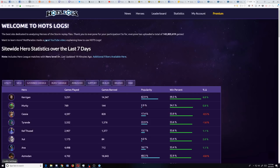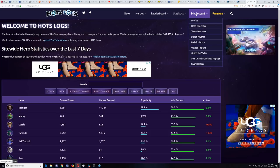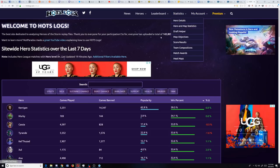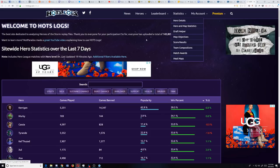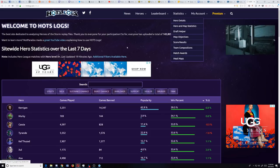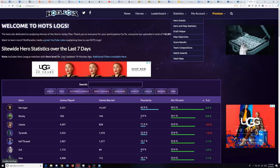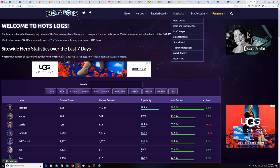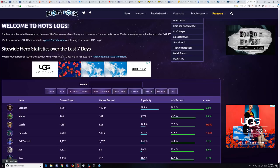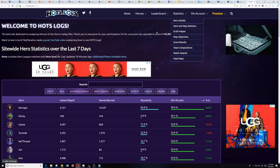You can also see this in Hotslogs. If you go to Hotslogs and sort by hero and map statistics, and look at high or low win rate heroes across different ranks — it's interesting to see that when you get into Masters, a lot of high skill floor heroes will have higher win rates. But down in lower ranks, a lot of low skill floor heroes will have higher win rates.